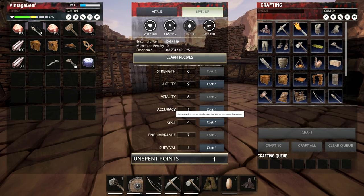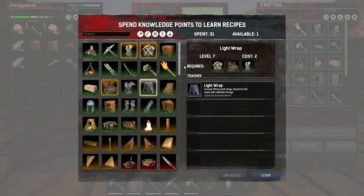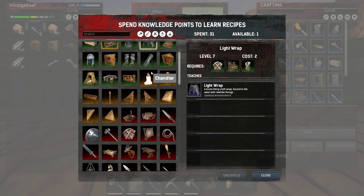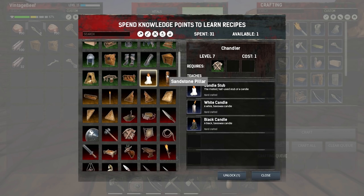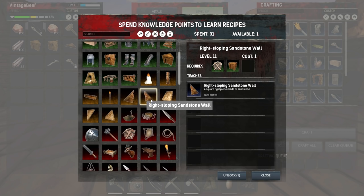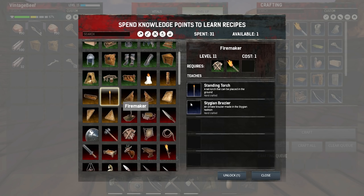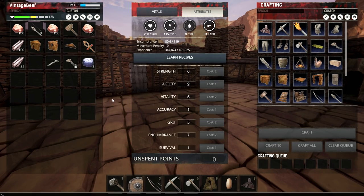How many recipes? One available. Candles are just one, sandstone pillars are just one. Sloped roof - okay, this is kind of crap. We should be able to learn both of them. Thatch wedge, sloped roof. It looks like I can only... Fire maker, standing torch - oh yeah, yeah, this is what I want. Unlock one. Perfect. How do I make a fire maker? I like standing torches. Coal and branch - this is sticks and a torch. Interesting, let's see what they look like.